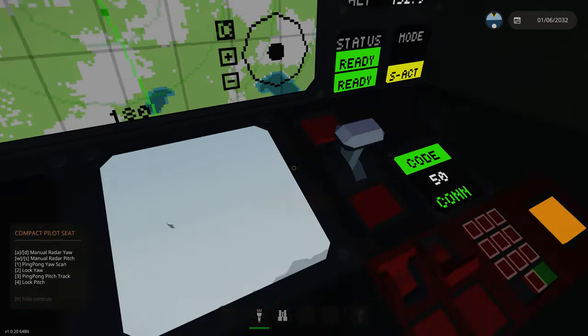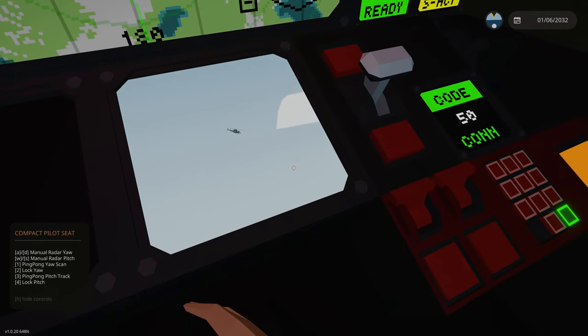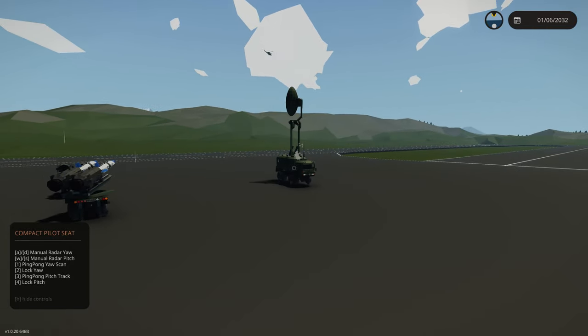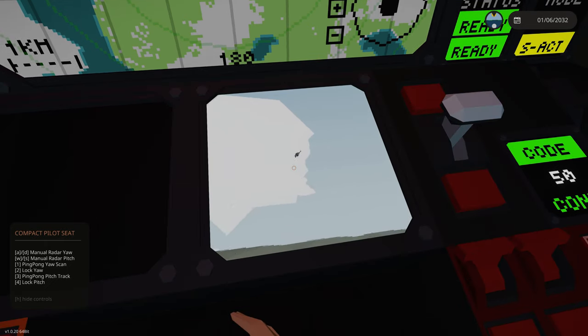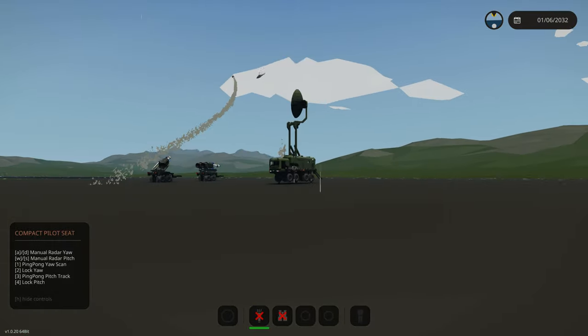So we'll swap that to semi-active and prime the missiles. Priming pumps the batteries full of electricity. The missile isn't really set up to go to sleep — the method I'm using is to just exhaust its small little battery, and then when you need to use it, you prime it and it fills it up for a minute and you're good to go. Once this helicopter sort of turns back around, there's a lot of limits to the system. If you do a lot of heavy maneuvering near the target, that can be an issue. But as long as you're moving in one direction gradually and not doing too many velocity changes, it generally works pretty well. We'll try to fire off this spear semi-active and see how it does.